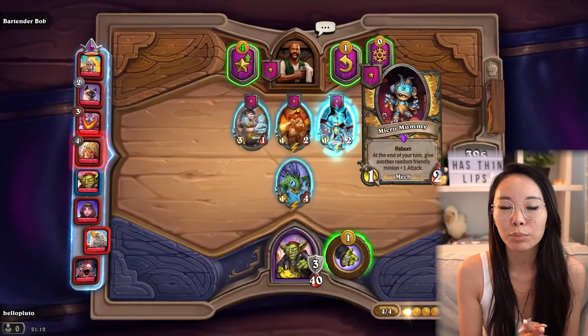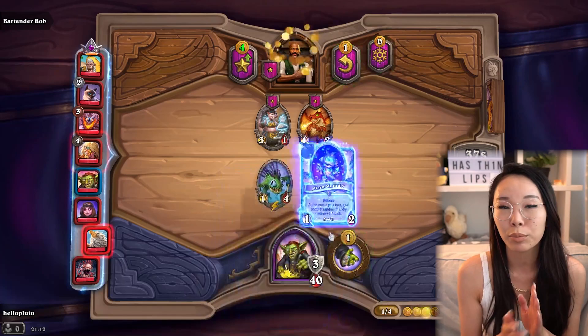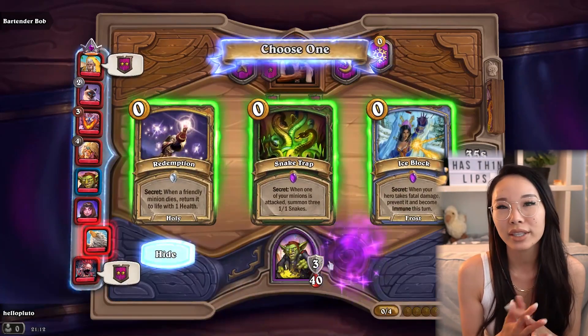The curve works best with heroes that provide you with some kind of value, be it minions, econ, or stats.